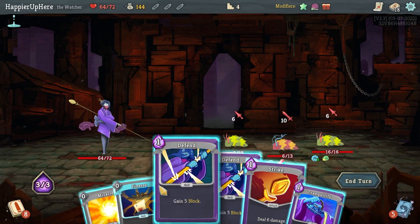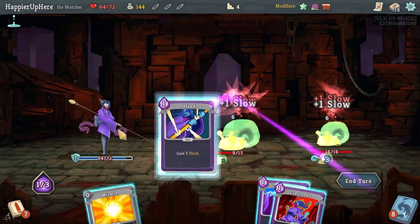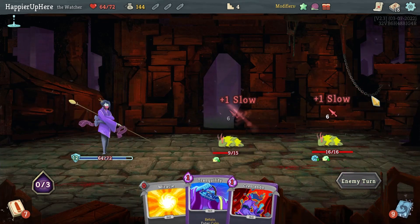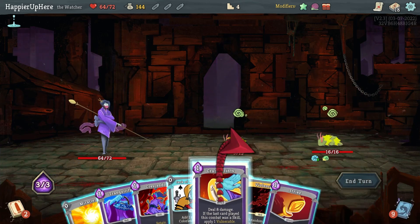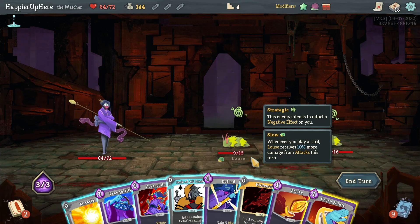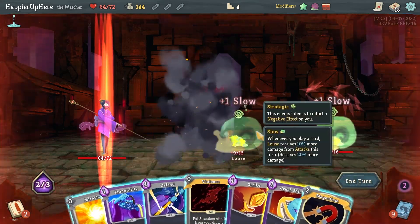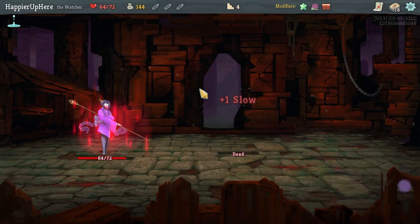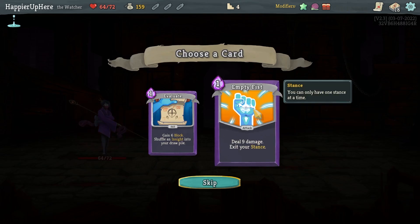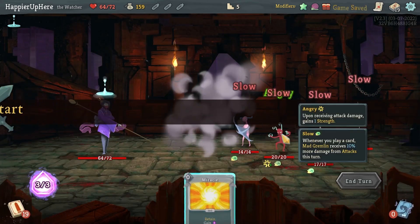16 HP left — let's do Finesse, Strike kills, then double Defend. Let me do Crush, actually let's do Crush Joints later — that should be enough to kill. Actually I should do Crescendo, that'll make life easier too. Crush Joints kills you, Strike kills you. Empty Fist — perfect attack card, allows me to exit my stance.